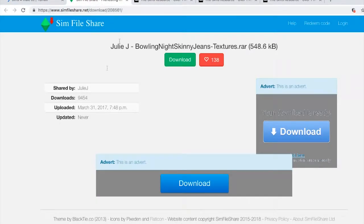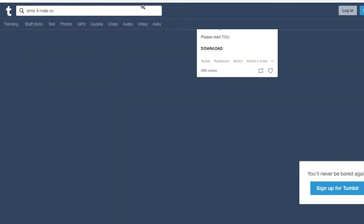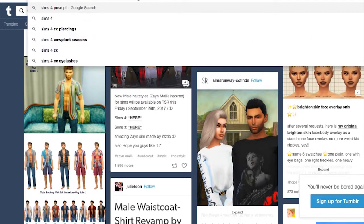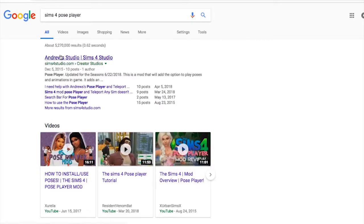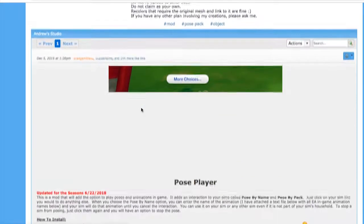I did grab quite a few, and I think all of these will load into my game. The last thing I have to download is the Sims Pose Player. Updated for Seasons — it will allow you to play poses and animations in game. Awesome, this is what I'm looking for. These are about to download.